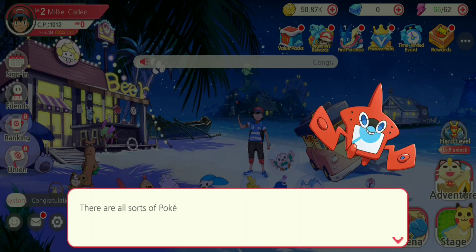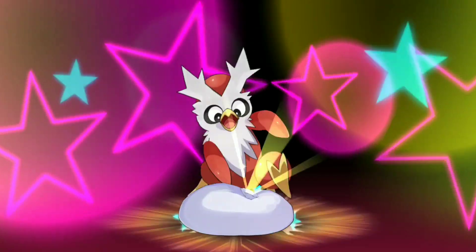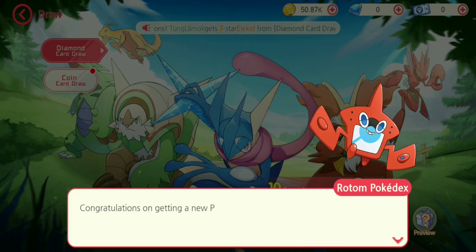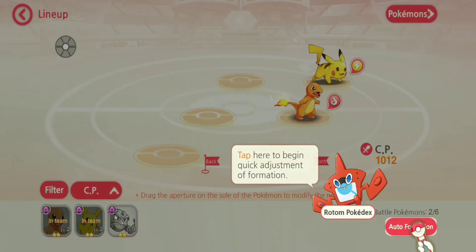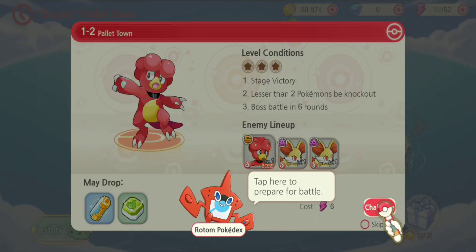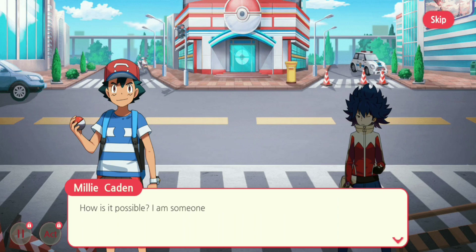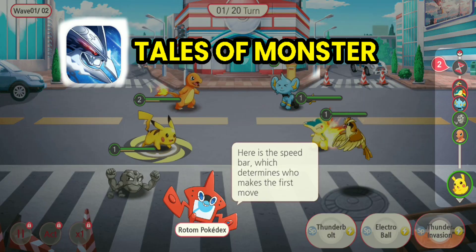We will click on the main stage and try to draw a Pokémon — let's see which one we get. Okay, we got Geodude. Now again we will go to the line-up. Friends, the name of this game is Tales of Monsters. You can download it from the Play Store.